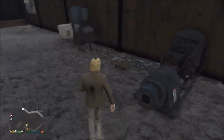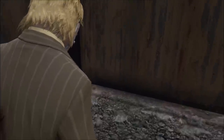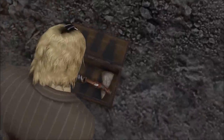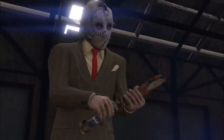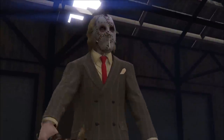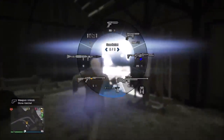Here we come up to our chest and we get our axe. I would have preferred a lever-action rifle, but it's still a free weapon so I can't really complain. And we got our axe — nice, right? If you play Red Dead Redemption 2, you will be able to use this weapon in that game. This is apparently the best melee weapon in GTA Online.